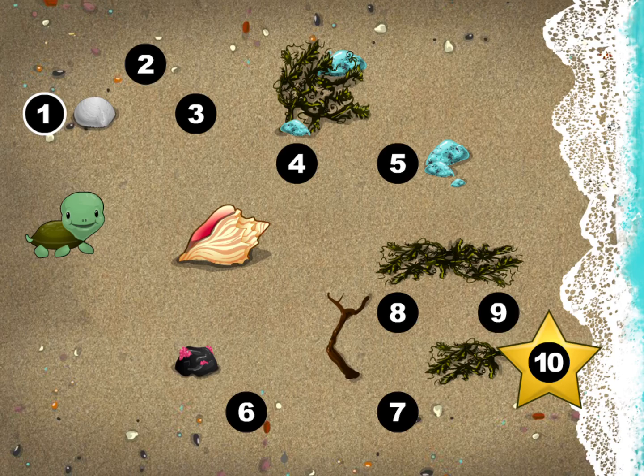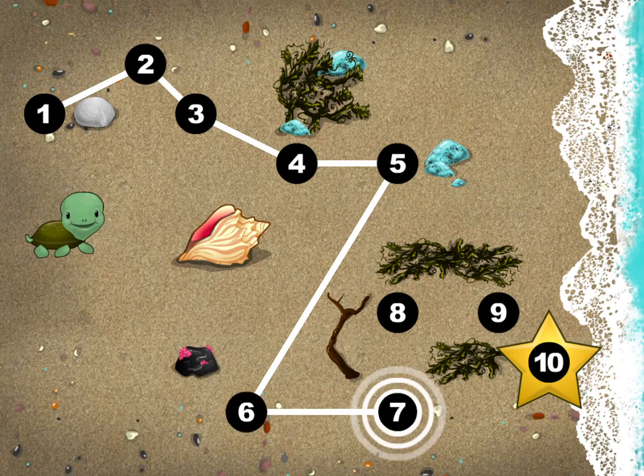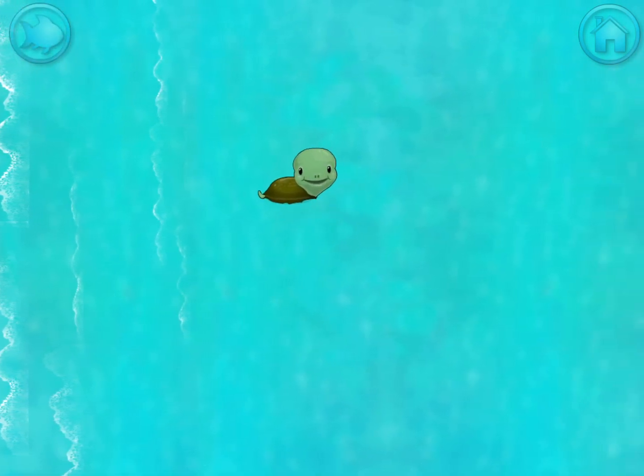This baby turtle needs to get to the sea! Connect the dots to show her the way! Use your finger to draw a line between the one and the two! You're doing great! One! Two! Three! Four! Five! Six! Seven! Eight! Ten! Happy travels, baby turtle!